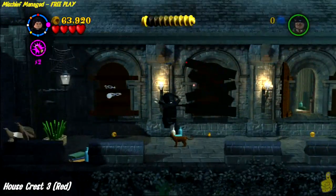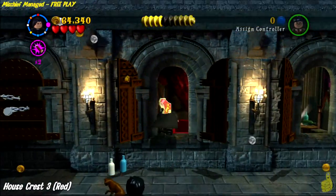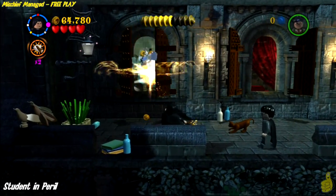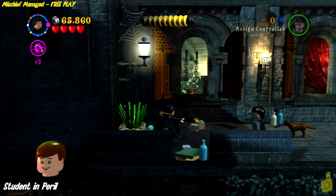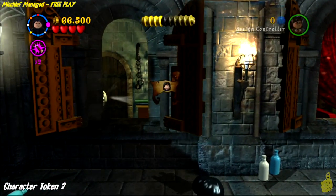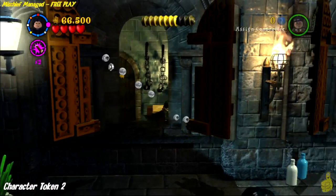There are some things to manipulate but we bypassed a handful of items since we didn't need them. When we get all the way to the top, we use dark magic on the black glowing orb bits to get inside and grab that house crest. On the left, we destroy the lock, which frees the student in peril and also gives us access to character token number two — the Grey Lady.